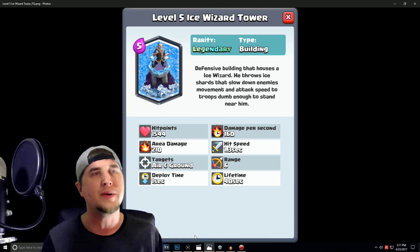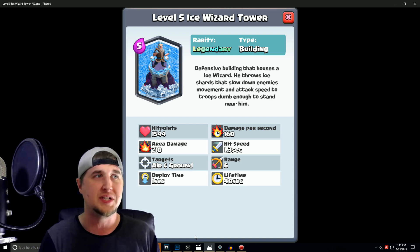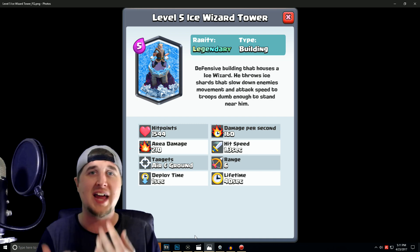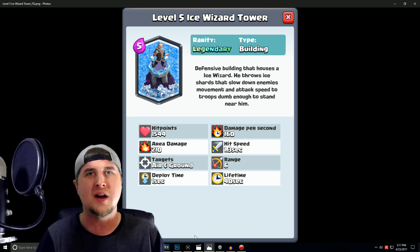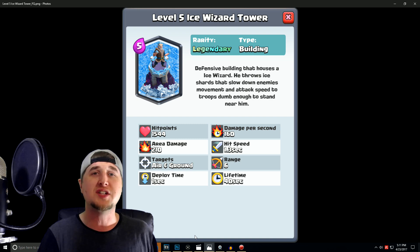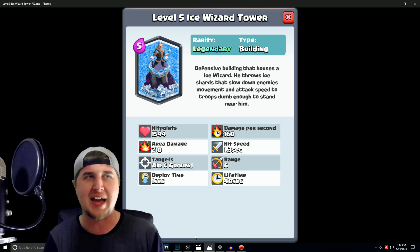I'm comparing all this to the Bomb Tower because they're very similar defensive buildings. But the difference is it's going to target air and ground — since it does that in the actual Clash of Clans game with the regular Wizard Tower. That's why I think it should be 6 Elixir, not 5, but 6 Elixir might be a little too much. It's going to have a range of 6, the same as the Bomb Tower, a 1-second deploy time, and a lifetime of 40 seconds.